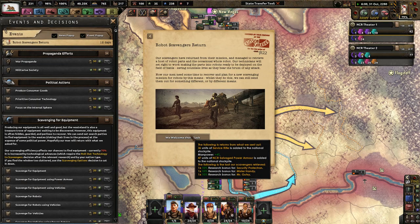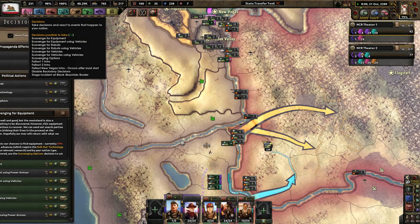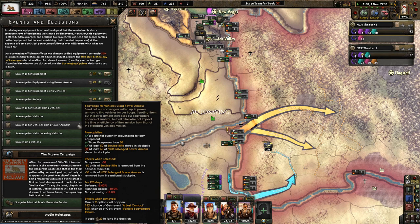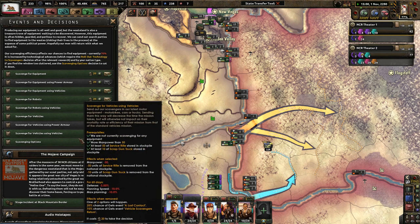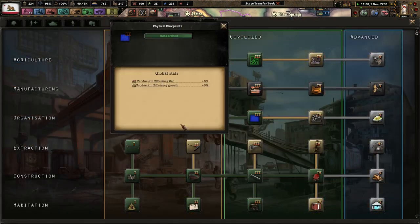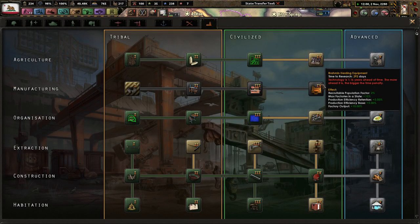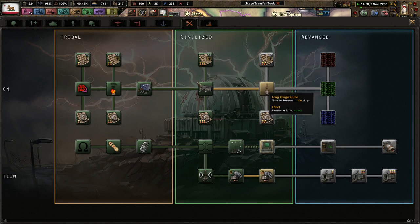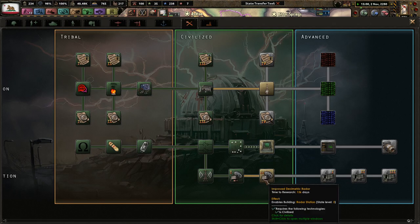Oh, robot scavengers return — nice! Bonuses to scavenging for robot stuff — awesome. Power armor, vehicles, robots — I wish I could get more planes, but I can't. Physical blueprints, more efficiency cap and growth — awesome. Engineering — reinforce rate, radar. Radar could always help — let's go with radar since we can get even more range with that.